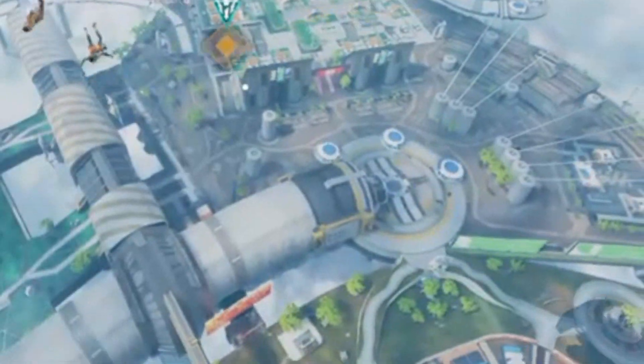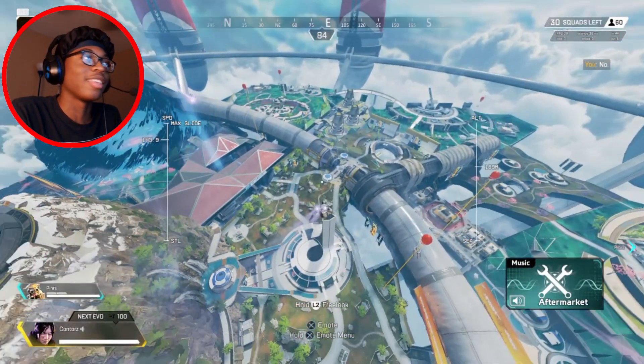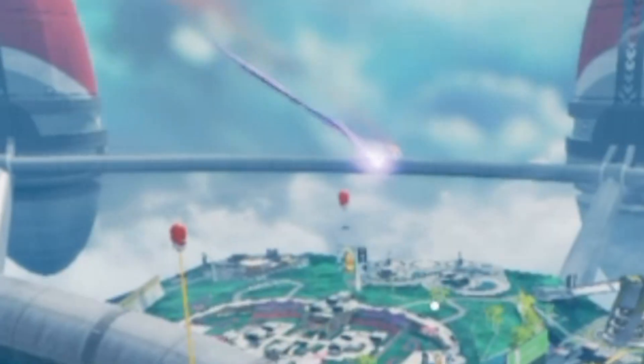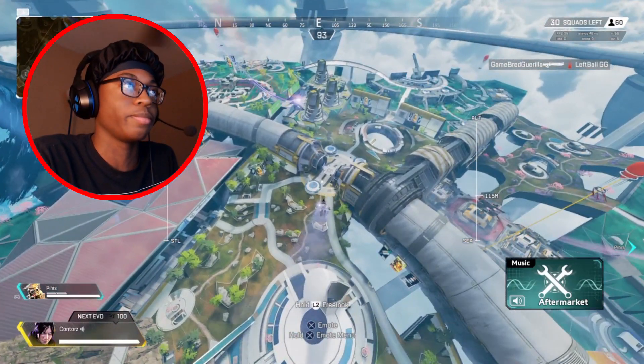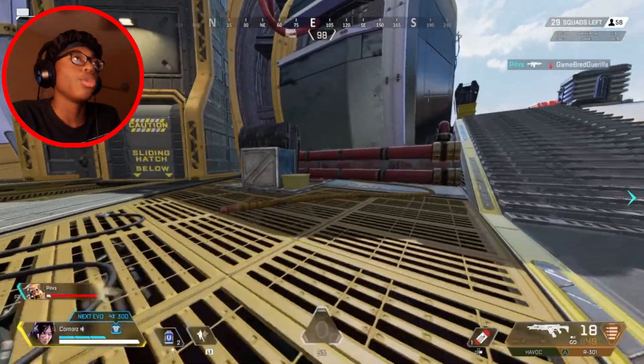Step four: you want to follow anybody you see. See, there's a Masters player right there — I'm gonna follow him because I like purple. Alright, now that you've gathered your weapons, push everybody you see.